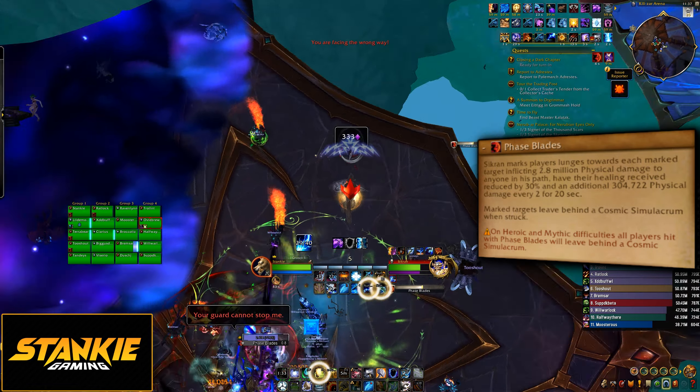So the more Simulacrums you have, the more damage the raid takes. Players targeted by Faceblade need to move out towards the edge and spread. All other players need to move away from that area to avoid spawning more Simulacrums if they get hit. Melee DPS, do not charge after the boss during this — even if you have a really good log.